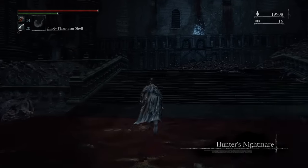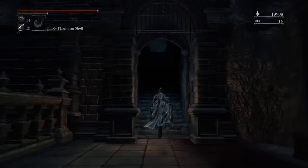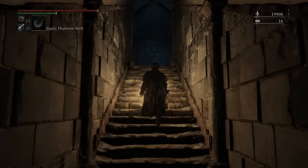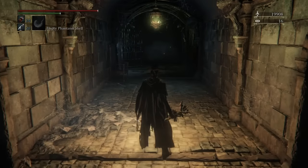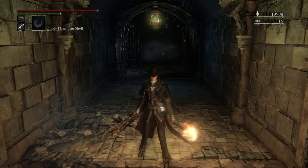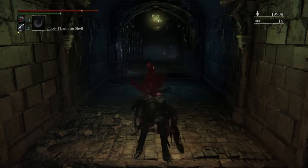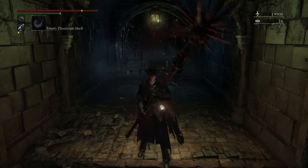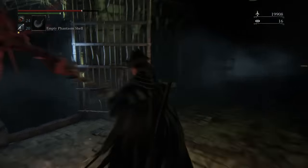Once you're there, you're gonna follow the staircase and go up to the prison area. Once you enter the prison area there's a large chance that someone's gonna spawn right here — they'll have the same weapon that I'm holding right now — and most likely they'll be stabbing themselves and doing something like this, with the weapon out.